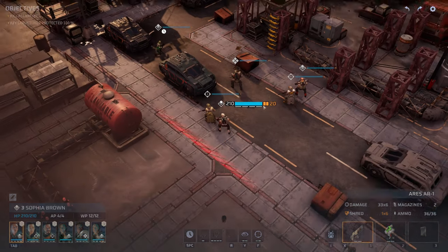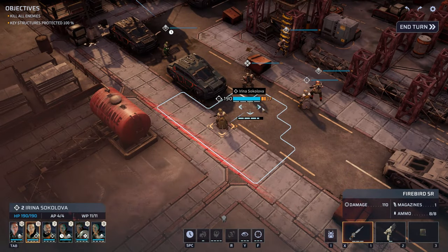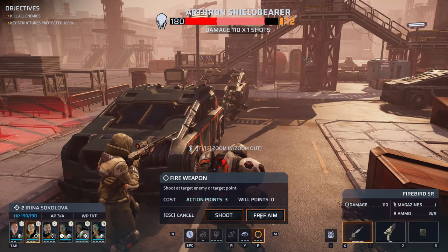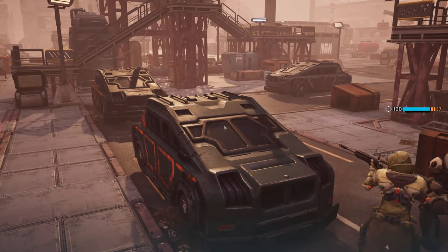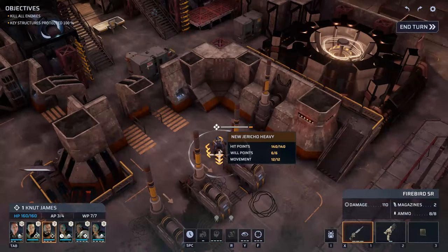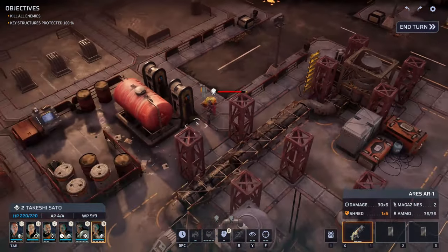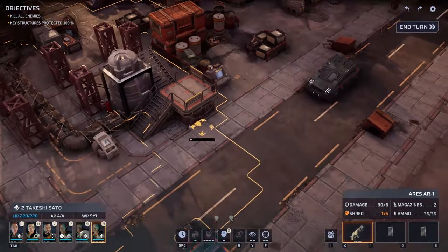We'll move Sophia over this way to the ladder — she can't take a shot but we can leave her here for the moment. Irina should get set up right here. Can she take the shot? Yeah, it's not ideal but we can do something. What about Newt? There's actually an ally over here. Let's put Newt over here. There should be another enemy around here somewhere — oh, it's over here.